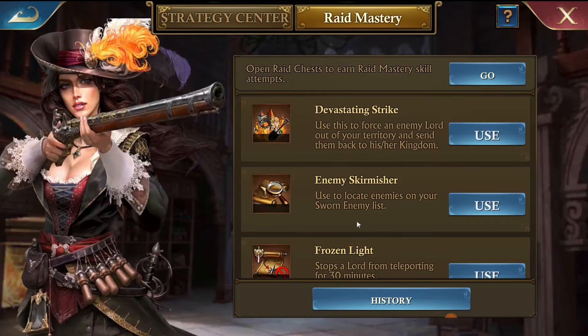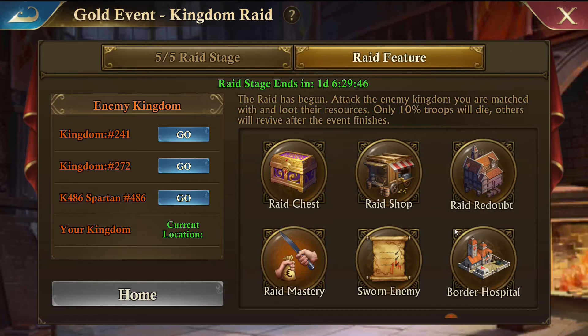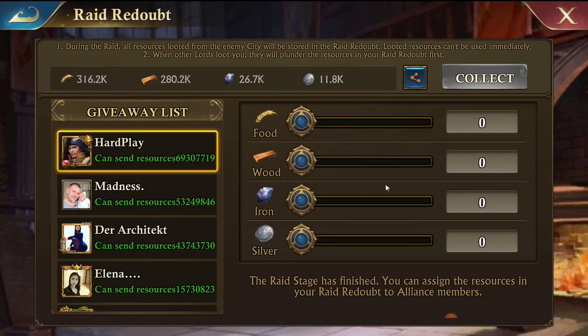Raid Mastery just goes over the strategies you can get the scrolls for. When you hit Use, it'll take you back to the screen and you can select the castle you want to use it on.